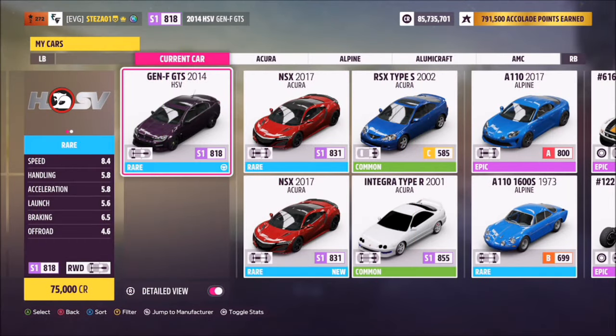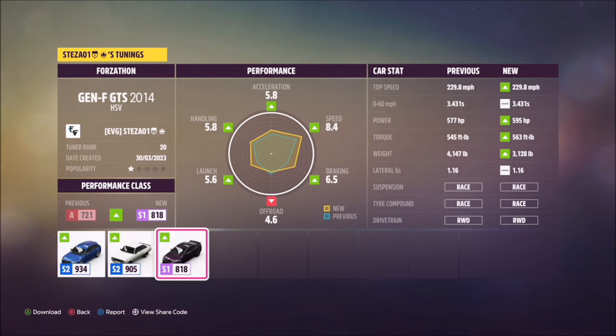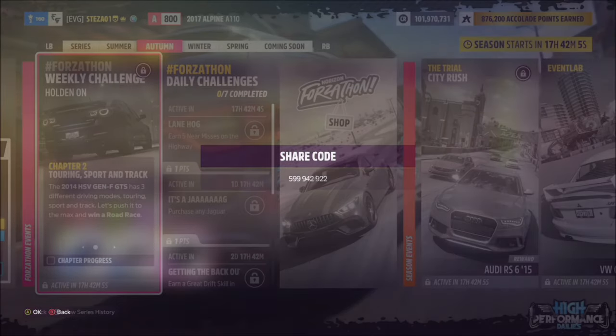This is the Holden HSV Gen F GTS, which will set you back 75,000 credits from the auto show if you don't own it already. I've also created a tune for you guys to use called Forzathon — the share code is 599-942-922, as you can see on your screen.